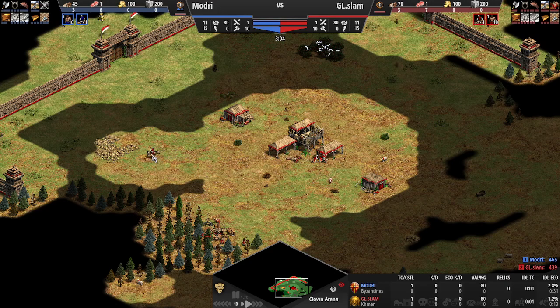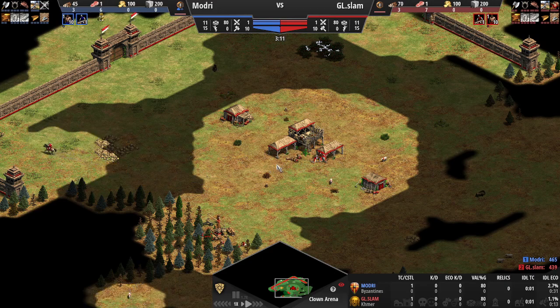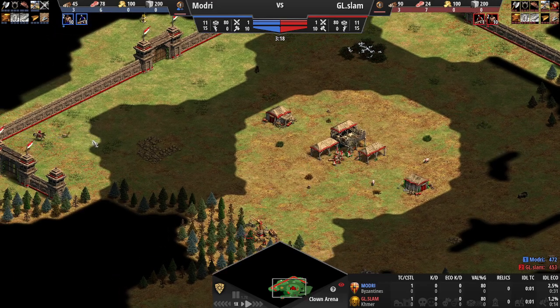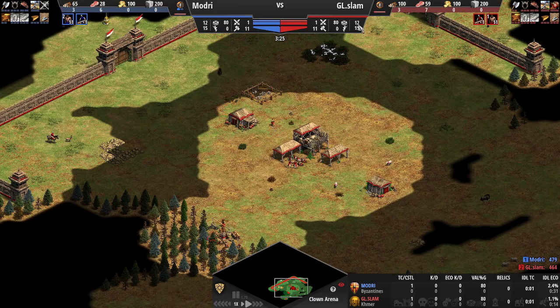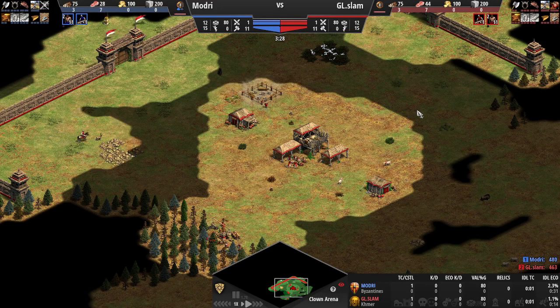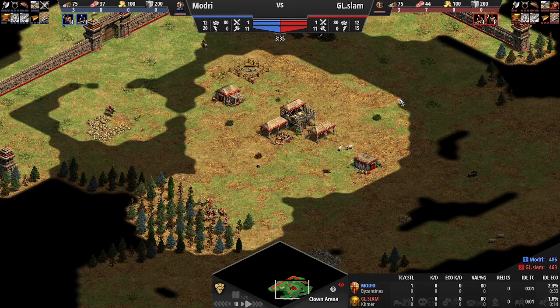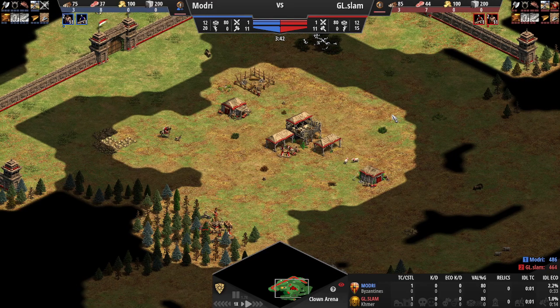He's shooting the deer with his scout - two shots each time because that kills the deer instantly, while the rest gather from the old one before coming across, then pushing in the next one. This being a super efficient build order, getting housed would be slightly disastrous, so he drops a house to make sure it doesn't happen.